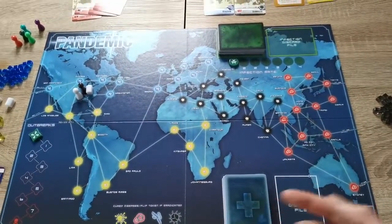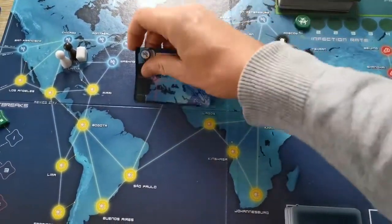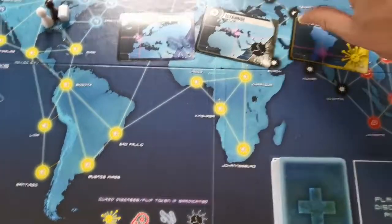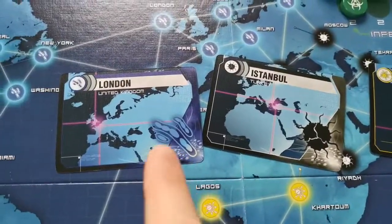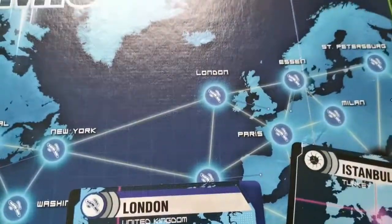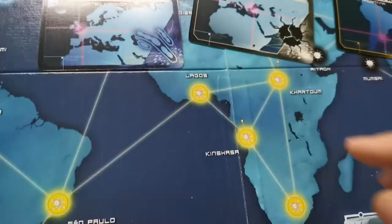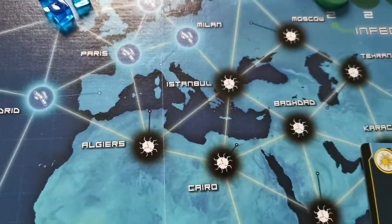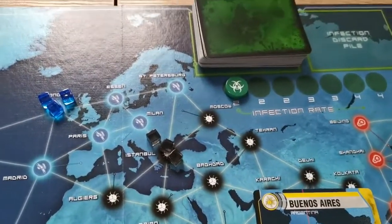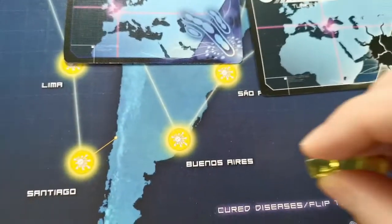Preparing the board is done by flipping three infection cards. So London, Eastern Ball, and Buenos Aires — they get corresponding cubes to the location. London is blue, so we put three cubes on London, three cubes on Eastern Ball of that colour, and three cubes in Buenos Aires, which is yellow.